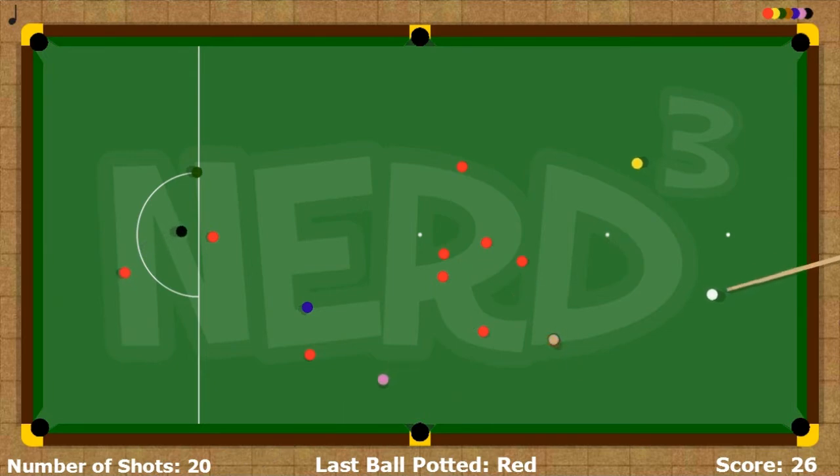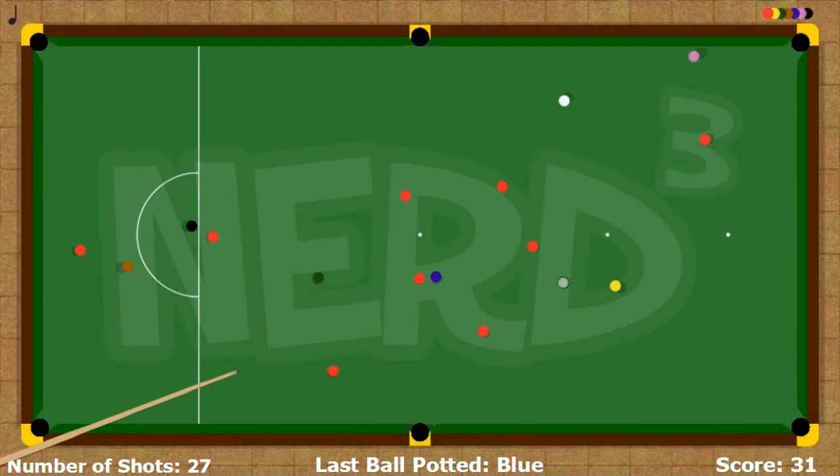I'm going to cut out the middle section here that consists of just me failing. Instead, let's skip to this red, which I absolutely didn't just screw up syncing the shot before. And here we get to see some of the physics that I really like — that being the sticky cushions, which makes scoring points in situations such as this super easy. Oh. You didn't need to see that. Cut.